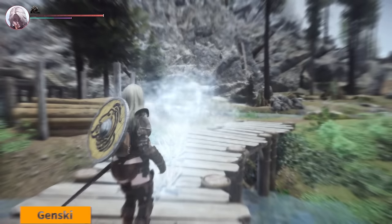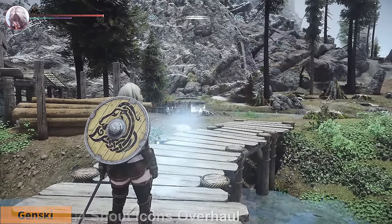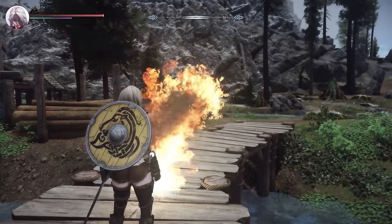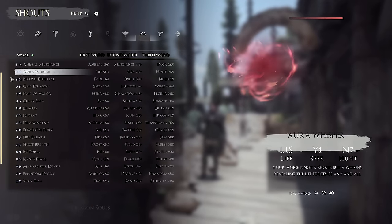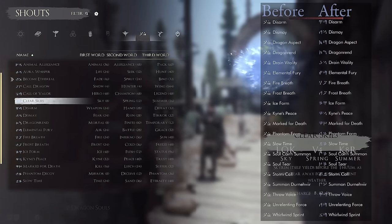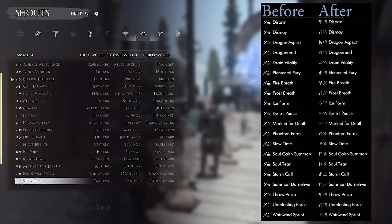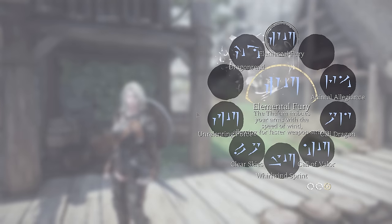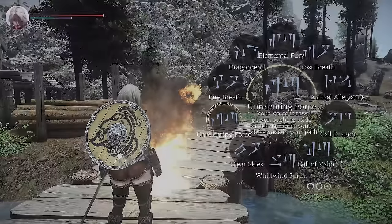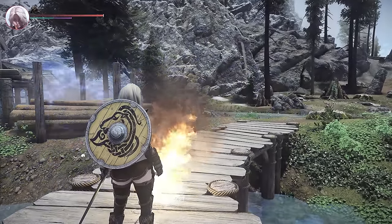Next, we have the i4 Shout Icons Overhaul. This mod adds unique and immersive icons to all Shouts in Skyrim. Operating in conjunction with the Inventory Interface Information Injector mod, it is compatible not only with vanilla Skyrim, but also with Shout Overhaul mods like Stormcrown and Thunderchild. Each use of a Shout provides a fresh and distinct visual experience. Additionally, it inherently supports compatibility with the Wheeler Quick Action Wheel mod, making it easier to switch between Shouts and adding diversity and interest to Skyrim's Shout mechanics.